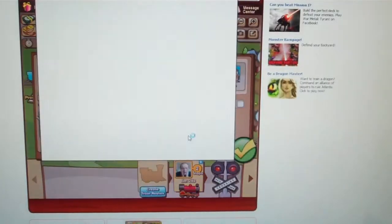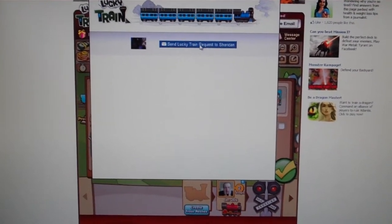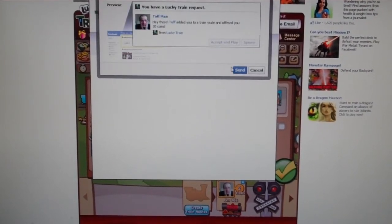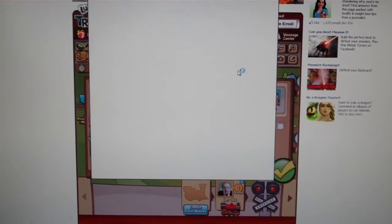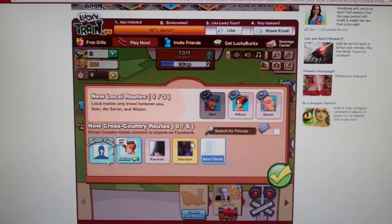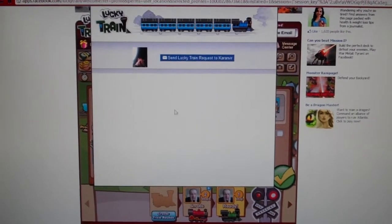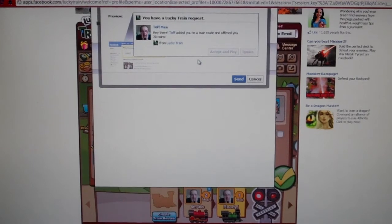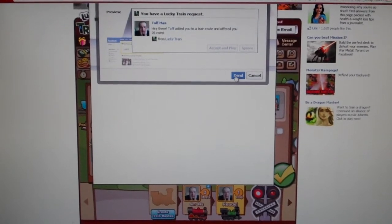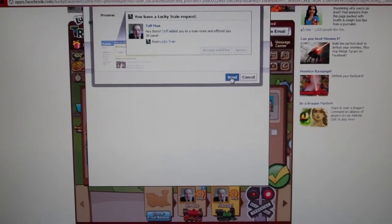So I'm going to add Sheridan. What that basically does is it brings up this screen, and you can send a lucky train request to the friend. Click send and that will also give the other player 20 coins. It's not much really but it's better than nothing. And I shall also invite my other friend Karen Veer — Sergeant X Coco from the league, if people are wondering who that is. Offered 20 coins.